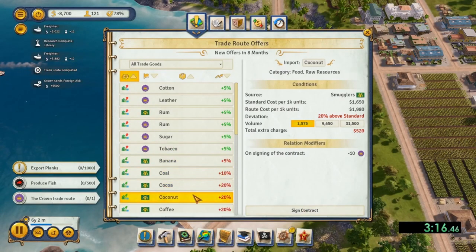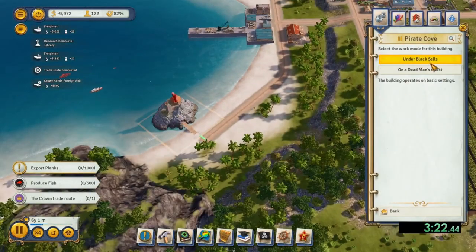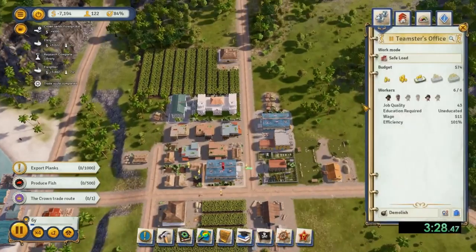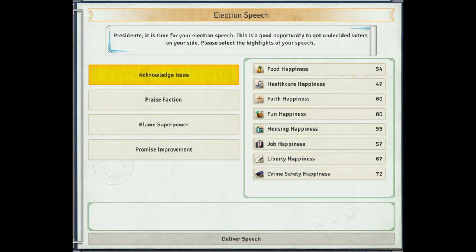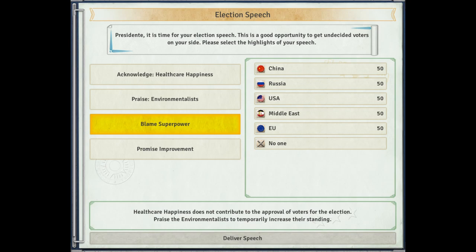Let's start with the things you can do to increase your support or chances of winning re-election. The first thing you can do is give a re-election speech when first prompted. You have four areas you can cover in your speech. The first area is acknowledgement of an issue — I usually pick the lowest rated issue, as this will remove this value from being factored into whether a citizen will vote for you or not. The second area is the praise faction — I pick the faction you have the lowest rating with, as this will give you a temporary boost in rating from them.